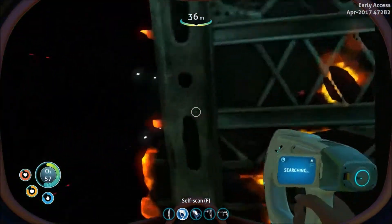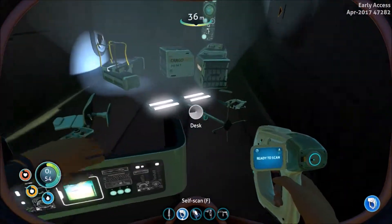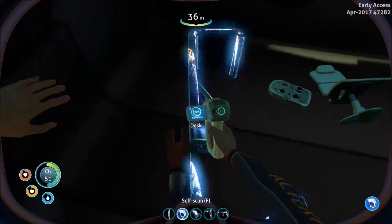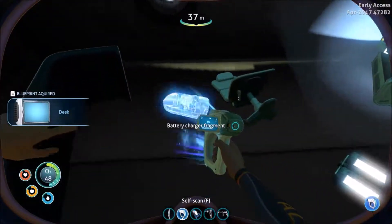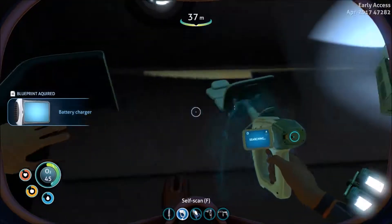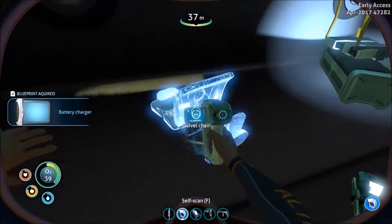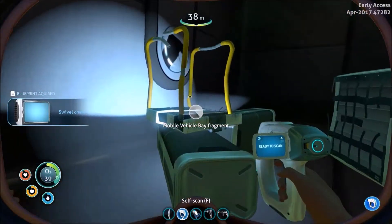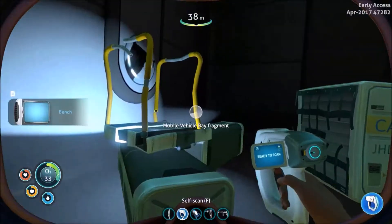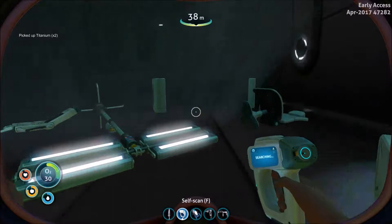I don't want to have to cut this — wait, we might not have to. Hello? Ooh, a desk. Let's scan that desk door. Ooh, battery charger! Perfect, this is exactly what I need. Boom. Swivel chair — awesome. We're getting all of the things. Mobile vehicle bay — we don't need that bench. Look at that, we're getting all the blueprints.